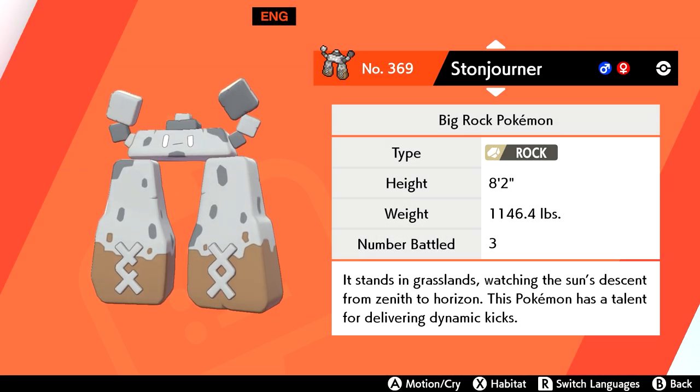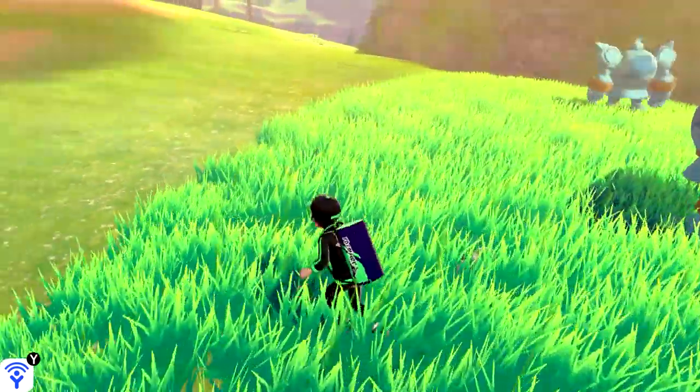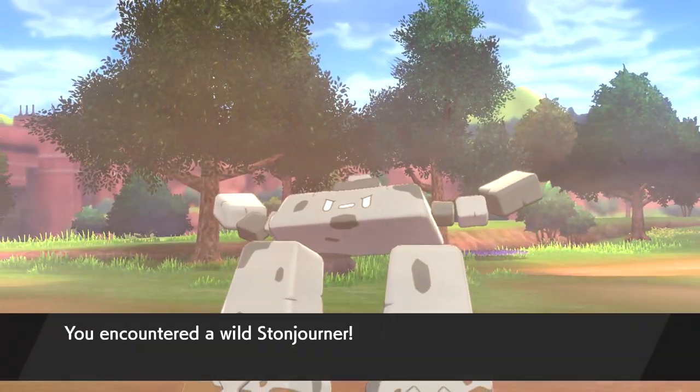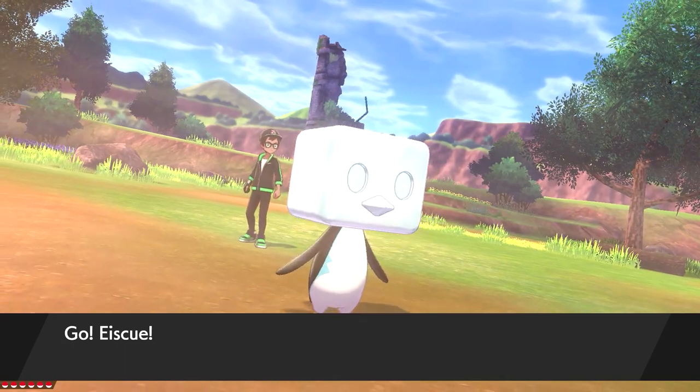Stonjourner is yet another difficult Pokemon to find, as it can only be encountered in the grass, and its highest spawn chance is 5% during a Sandstorm in the Lake of Outrage. While I was hunting for mine, I accidentally came across one in Intense Sun, which is an even lower 2% chance. I guess I got lucky on that one.